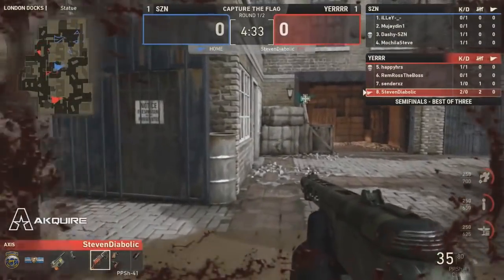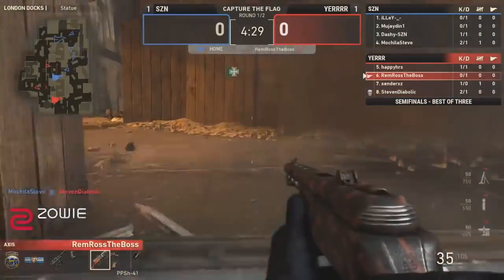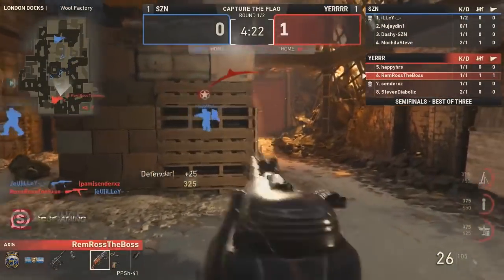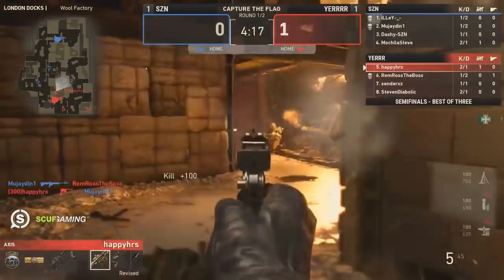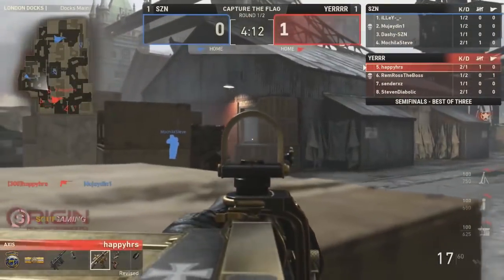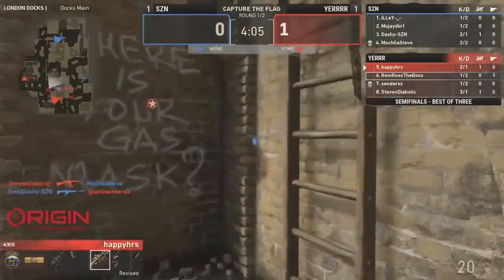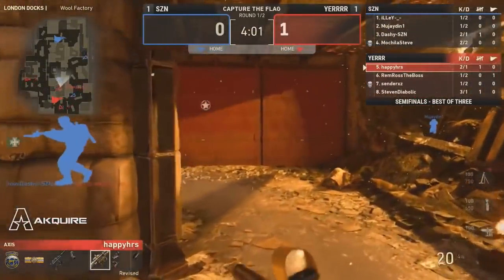A big nade coming in from Mochila. Remy says he's happy to pick up the objective — and can he get here in time? Yes, he hops on it. Within the first 40 seconds a flag has already been grabbed and capped. London Docks plays incredibly quick. It really depends on the team's pacing and overall strategic communication for how maps like this get decided. A lot of communication has to be used, especially in Flat Tower.